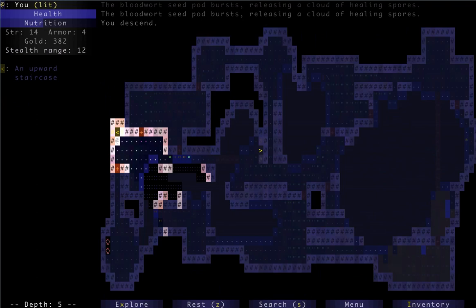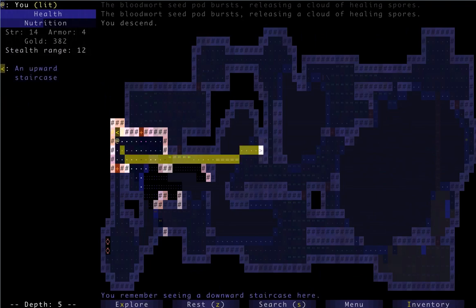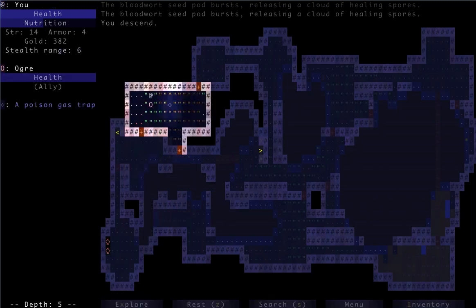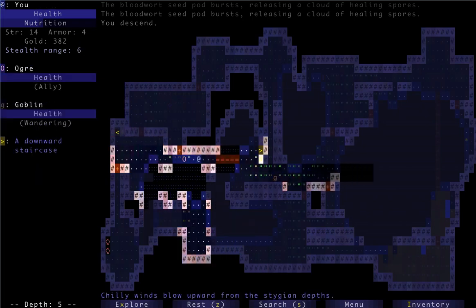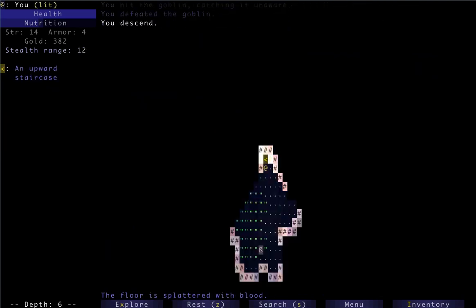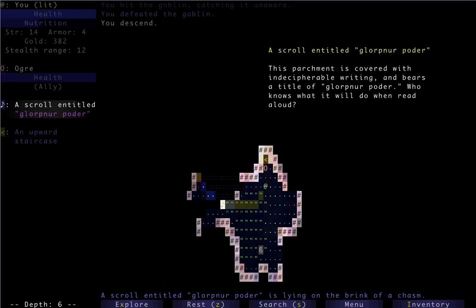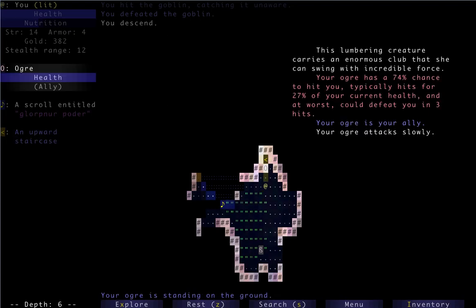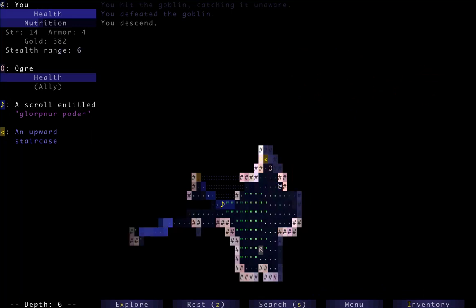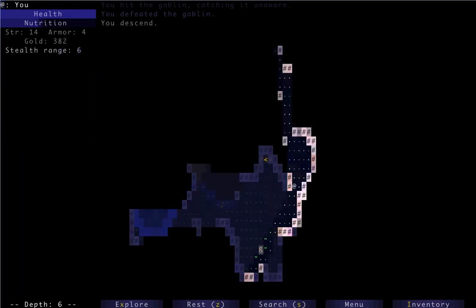Auto-travel to the downstairs. There could be another hidden room up here — but if there was anything worth having, we would have seen it with the Detect Magic, so who cares. A lone goblin is not a problem. Now what we want... there's going to be an ogre inside here, I think. An ogre is going to be a big problem, but since I have an ogre ally, presumably if we gang up it won't be too bad. Let's go around and see if we can avoid that for now — this is already level six.